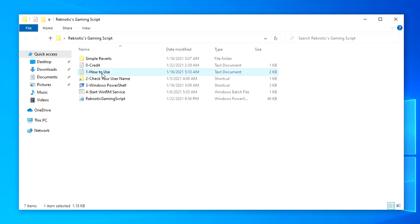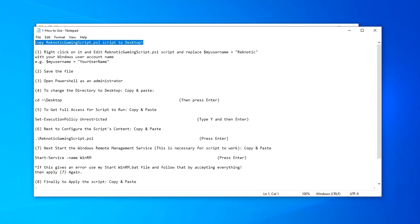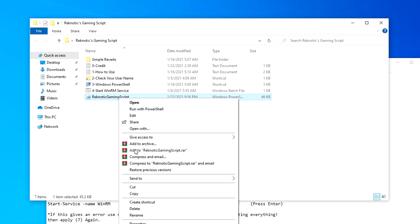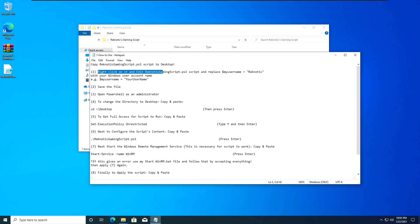Now go into the 'How to Use' folder and inside you'll find each and every step that we are going to be doing in this video to make this script work. Starting off: copy the RagneticGamingScript.ps1 file to your desktop — that would be this last file right here. Just right-click on it, click Copy, and then paste it on your desktop. Once that is done, we are going to right-click on that file we just pasted on our desktop and edit it, changing 'my username' to your own username.